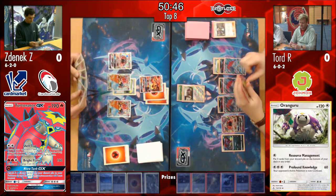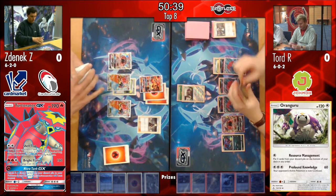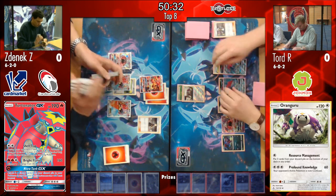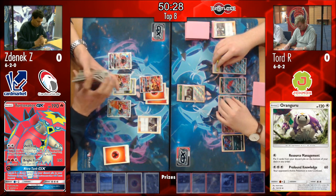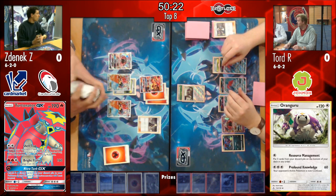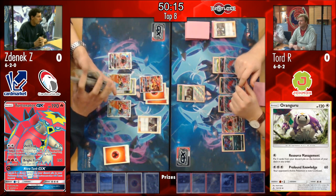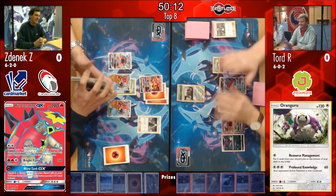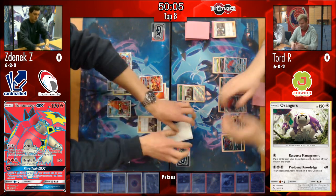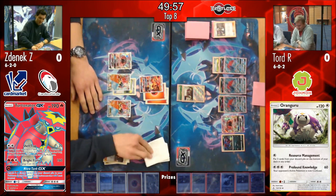And we see Zenyak topdeck another Guzma - wow. He could Guzma one of the Zoroarks and then retreat his Volcanion that has the Float Stone attached to it. But he decided to not play too greedy - he knows that he's ahead and he needs to manage his resources. He needs to build up stuff. If this Turtonator GX is getting knocked out, there's nothing he can really work with. So he decides to not play too aggressive and rather build his board up. It's really important now that he does hit some Elixirs on those Volcanions.